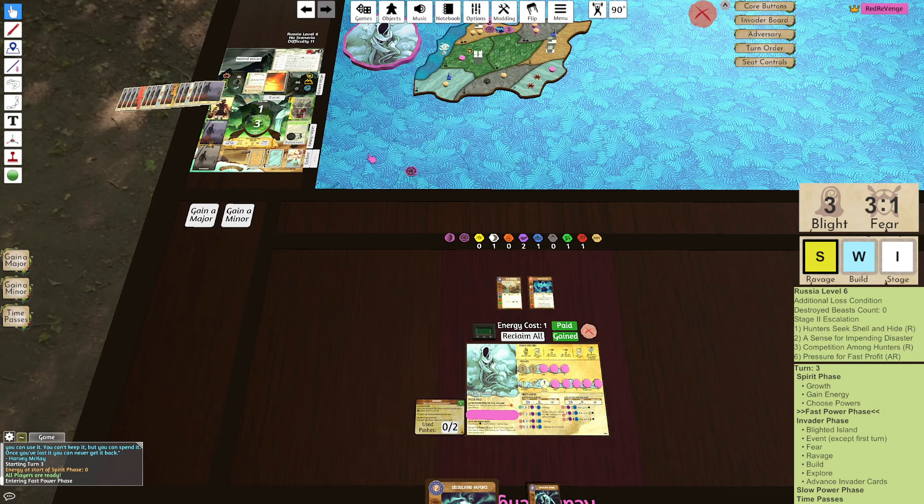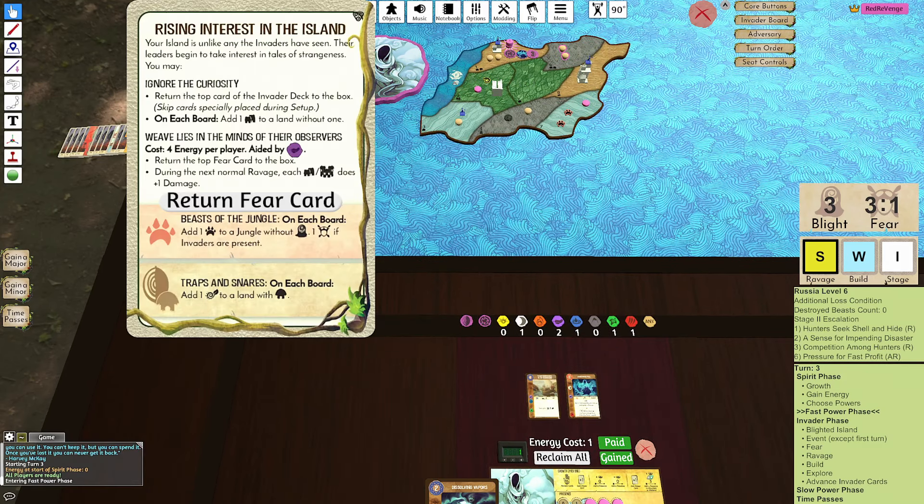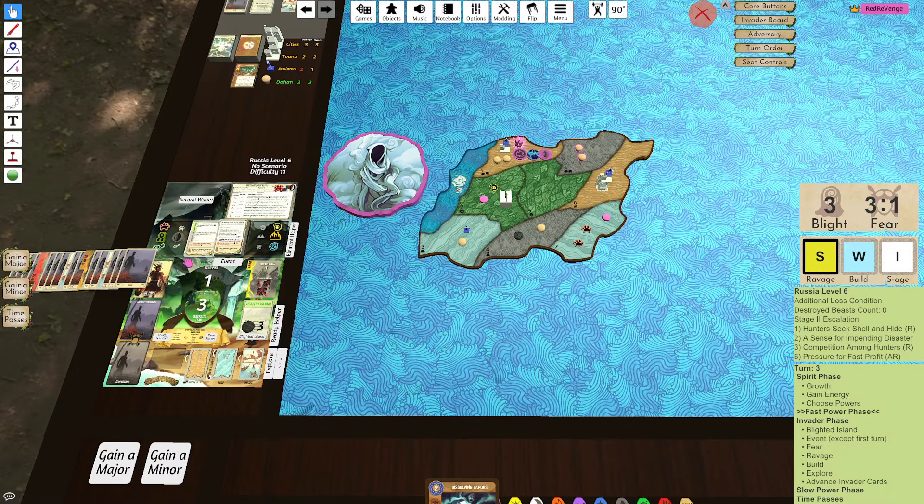Set events - we do get Rising Interest, so this would actually cause this land to Blight as well. We do get to add a Beast and get a Fear, and we also get to add a Wilds - I'll add the Wilds over here to the mountain. Now if I choose, I can easily pay for it if I want to. If I do then I lose a Fear card. Rising Interest is just a brutal card into this adversary. If I don't pay for it we accelerate - no, I think I gotta pay for it, absolutely devastating.